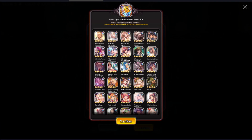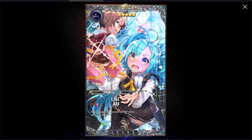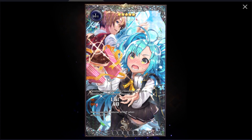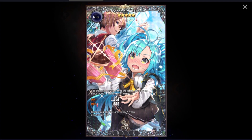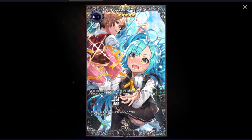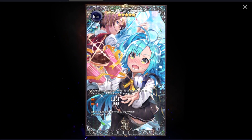Next up, for the 4th Anniversary Prism Solacarta and normal Solacarta select box, my first suggestion is Accidental Valentine. This Solacarta is very amazing for any type of PvP attacker as well as debuffer. Most suggestions here are PvP-focused since PvE Solacartas risk being outclassed soon. Accidental Valentine is my top suggestion overall — grab it if you don't have it or lack copies.